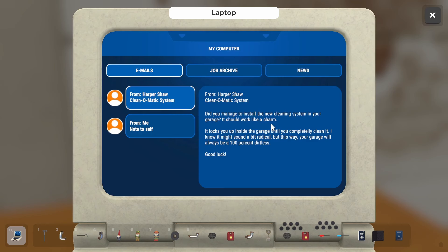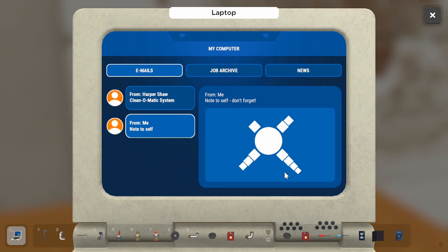There we go. Did you manage to install the new cleaning system in your garage? It should work like a charm — it locks you up inside the garage until you completely clean it. I know it might sound a bit radical but this way your garage will always be a hundred percent dirtless. Good luck, don't forget.